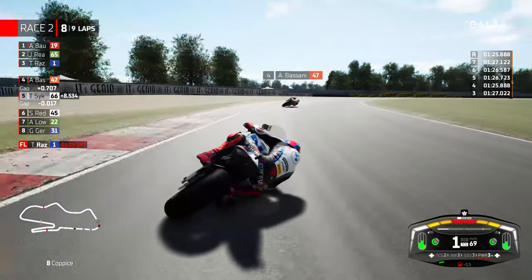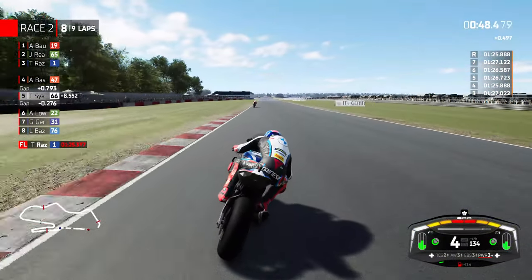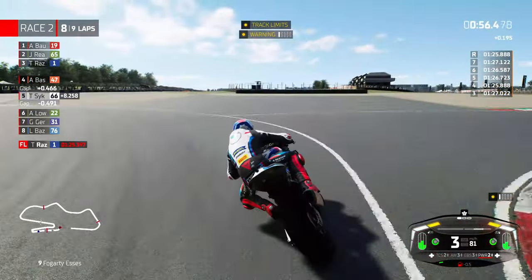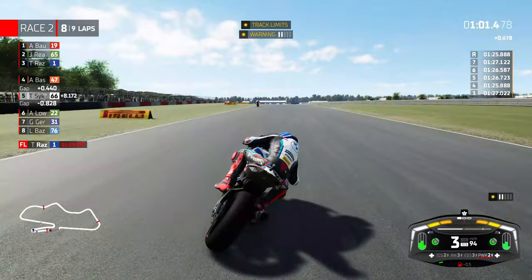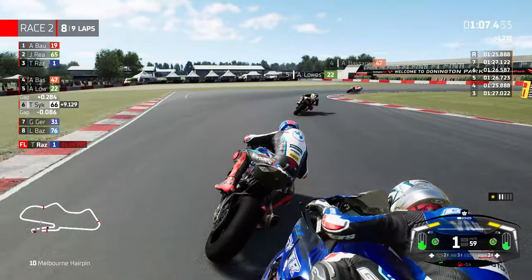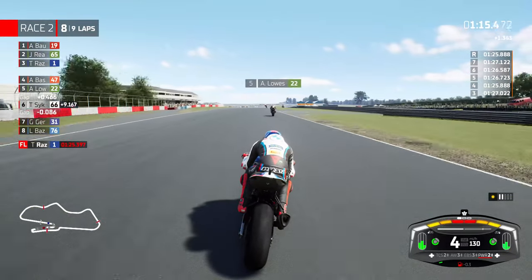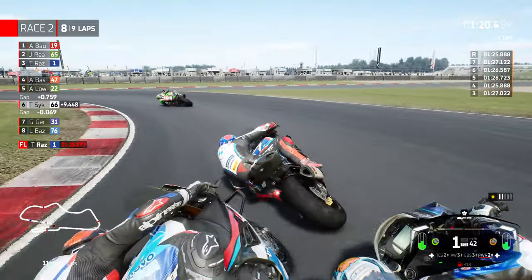Alex Lowes gets pushed wide, Scott Redding gets shoved completely off the circuit — he will be absolutely livid. Two track limit warnings instantly — I felt like I gave enough space without actually yielding extra position, so that was a little bit unfair. Two track limit warnings are not going to deter us from finishing in the top six, but what a disappointment — we have gone backwards. It's not from lack of trying, though.